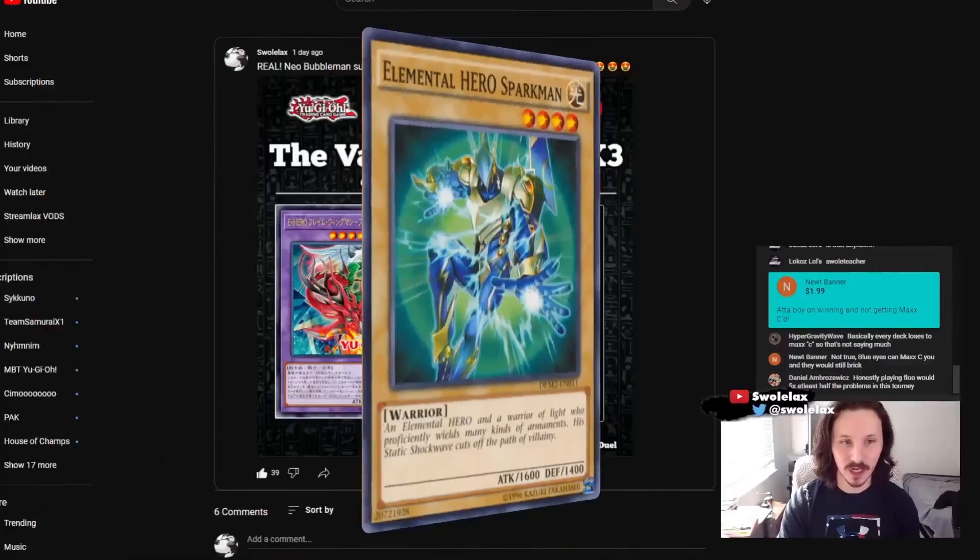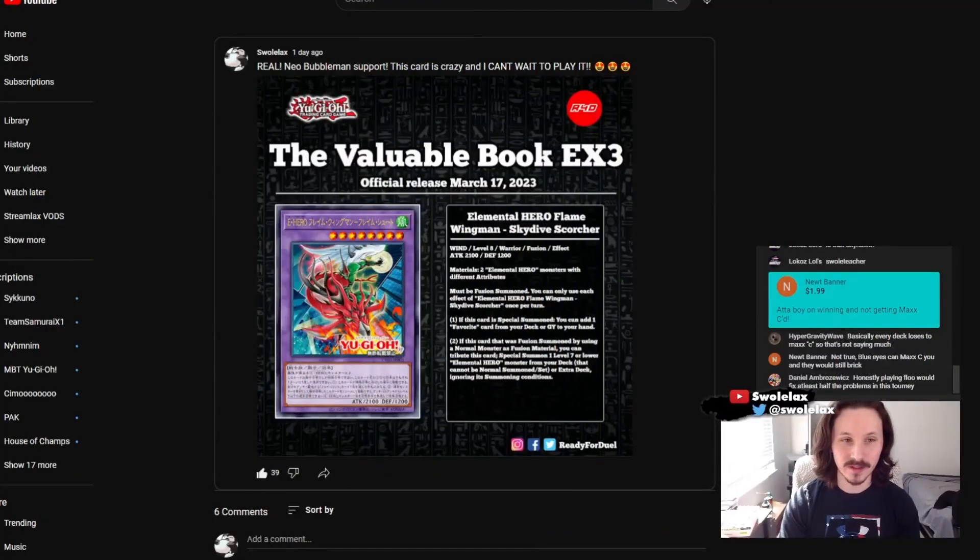Good morning Neos Faithful, it's your boy Swolax here, back at it again. We are in between rounds at MBT's tournament, and lo and behold, Konami decides to drop one of the coolest cards that I've seen in a very long time: Elemental Hero Flame Wingman Skydive Scorcher.